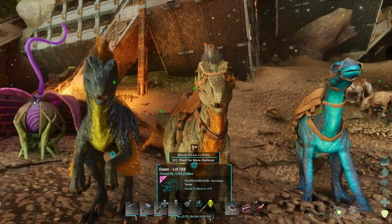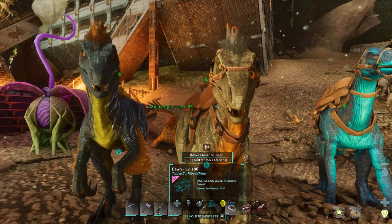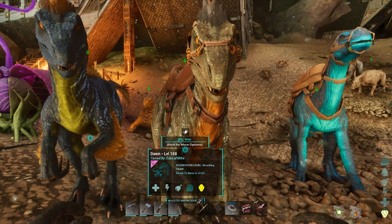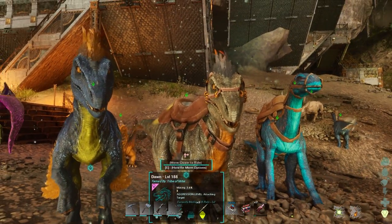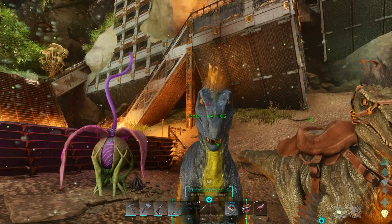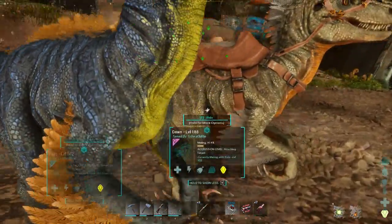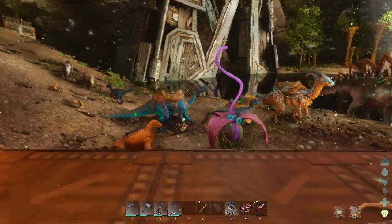What you want to do first before you start looking for mutations is breed them together until you get those 186s - until you get your max levels that you can, and they both have the exact same stats and everything. And then once they have those exact same stats, then you can put them together and that can be the perfect breeding pair. Once you have the perfect breeding pair, you can then start to breed them out and get more and more. The male is the best thing to look for.